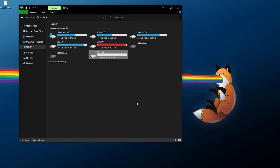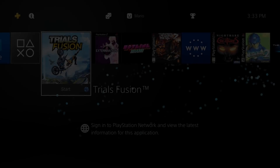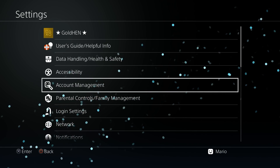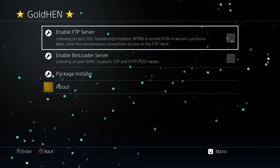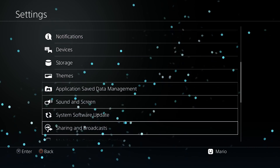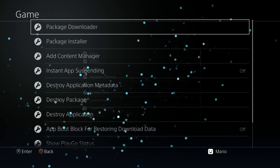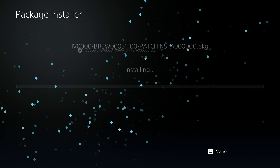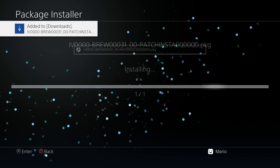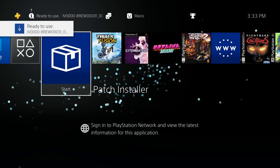Over at the PS4, plug in your USB drive, go to Settings, and load up your package installer. If you're using GoldHen you can go through that menu, or go through Debug Settings > Game Package Installer. Install Patch Installer — it's very small so it should just take a few seconds. And there we go, we now have Patch Installer up and running.